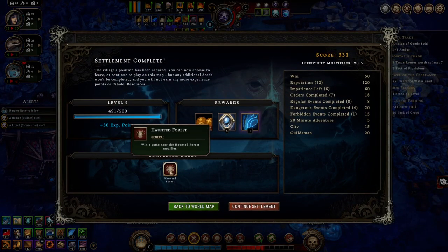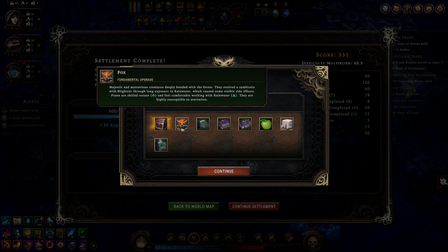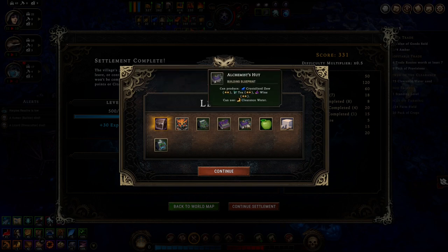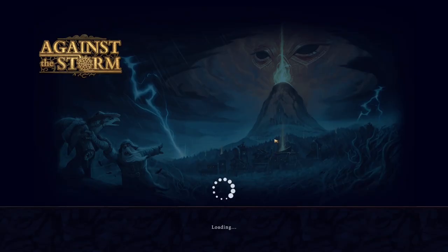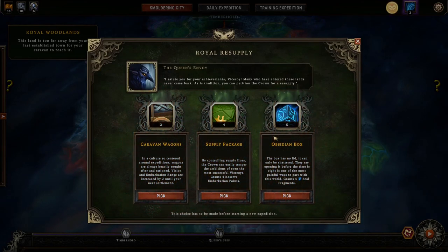Finally, we did it. We got Haunted Forest — cool. Got to level 10. New Citadel upgrades. New Traitor — no, maybe? We have a new type of person. We got a Beanery, Oram, Alchemist Hut, Instruction Cornerstone, Oxhouse — cool. Four reserve embarkation points — I don't know what that means.